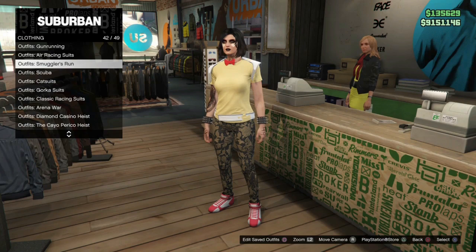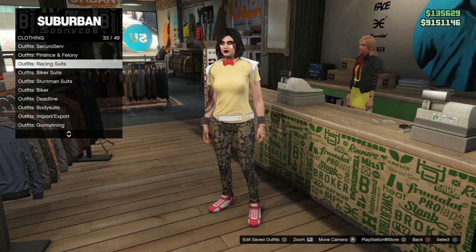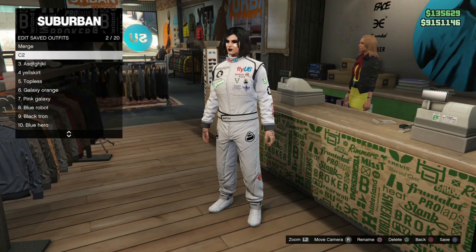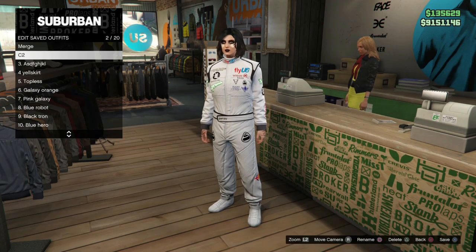For our C2 outfit we just want any racing suit - this will merge with any racing suit, biker suit, or air racing suit, which is also cool. If you don't want the racing logos you can choose either of those other types, but I use racing logos so I'm going to save any racing suit in C2.